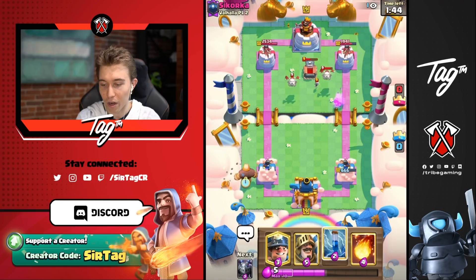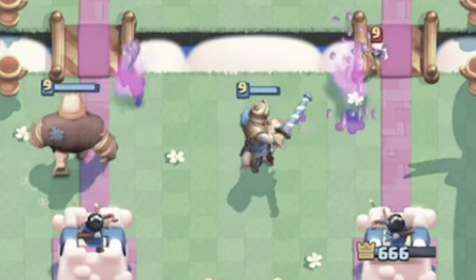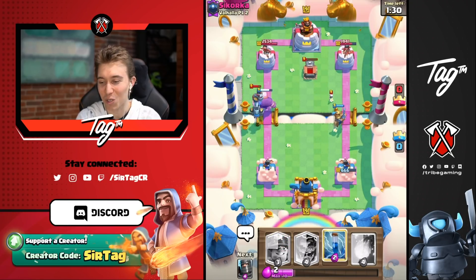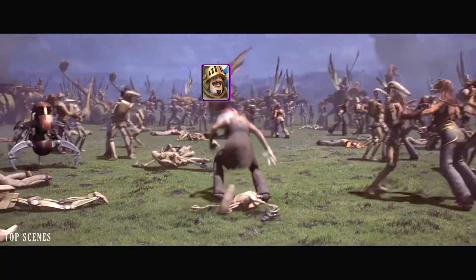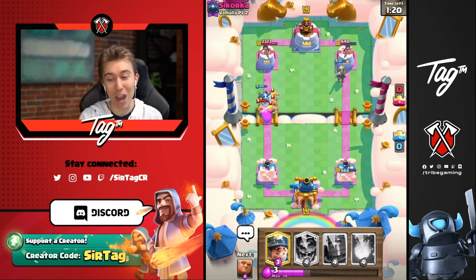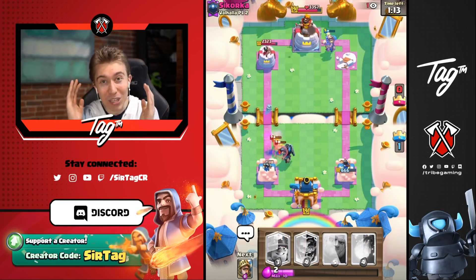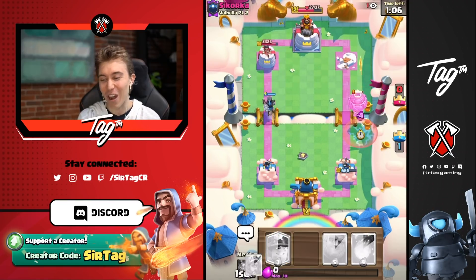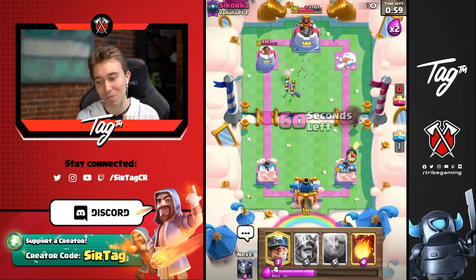We go in for our giant, then go for our prince to pull the skeleton dragon — but it goes towards the skeleton instead. We do some split lane aggression, going for a zap, and the prince goes towards the right-hand side. That actually worked out really well. We were able to isolate the barbarians away from the prince, and the prince took the right-hand tower. Have you guys ever had a misplay actually work out and not be a misplay? That's what just happened here.